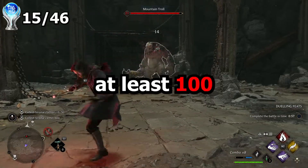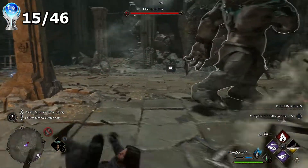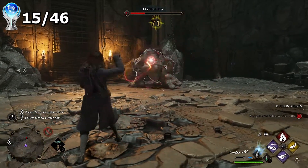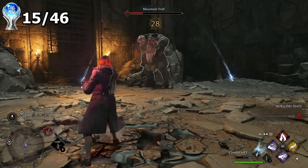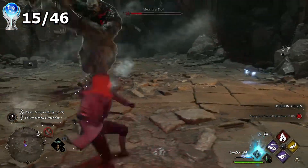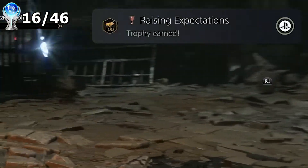I need to get a combo of at least 100. This troll has a lot of health, so I'm just going to use my basic attack and try and get the combo up to 100. There we go, there's 90. There we go.